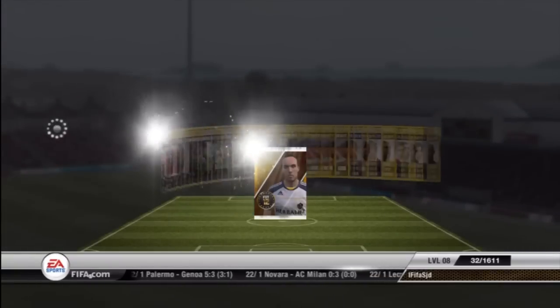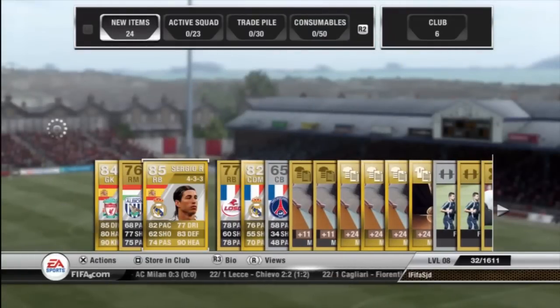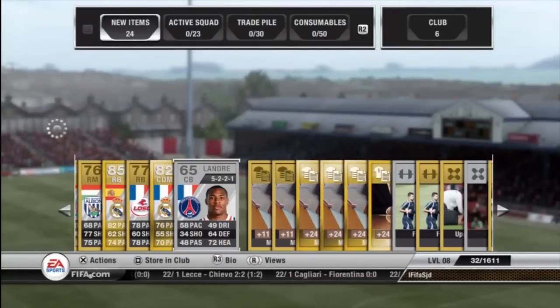And it's a Sergio Ramos, probably one of the best players I've had in a pack this year surprisingly. We also get a Pepe Reina, a Diara, and if you saw at the end there was 2,000 coins.